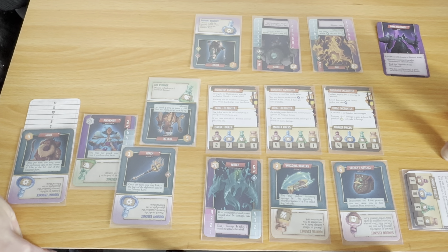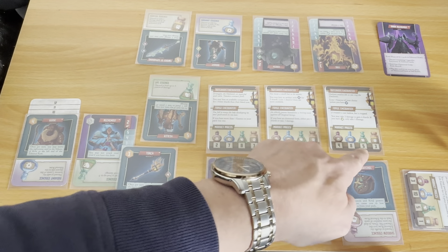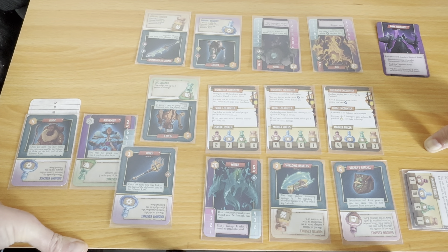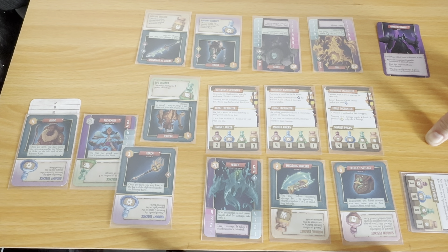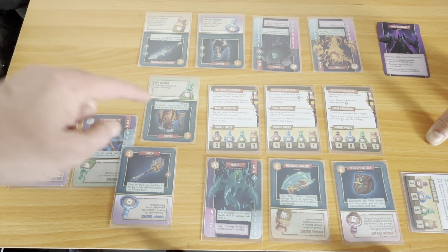Now we come to the market phase. I'm going to sell my martial essence for three. Now a life essence is five, if I wait again it's six, if I wait again it could be eight — I bought it for four so I could double its value if I hold on. The next forge encounter says: 'You fail to notice a hole developing in your pack — if you have more than one essence, lose one.' So I need to be careful. The radiant essence goes eight, eight, seven — it's going down.